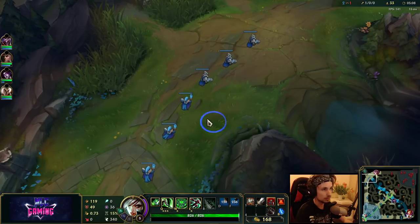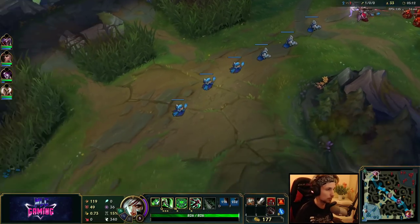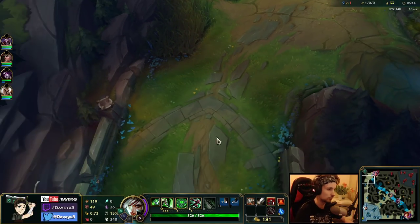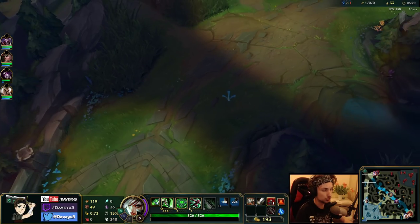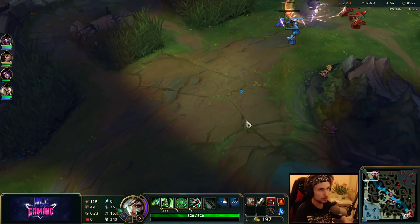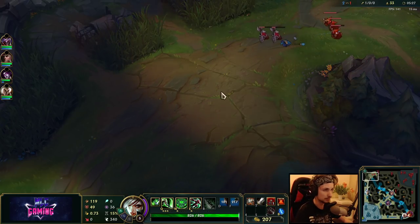I'm going to say it once more: you have to freeze around your side of the lane. There are some exceptions where you can push forward, like when you're about to reach level 6 or something like that. But generally you want to sit back and keep on short trading until she's low enough, and then just go for the all-in. And you basically win.